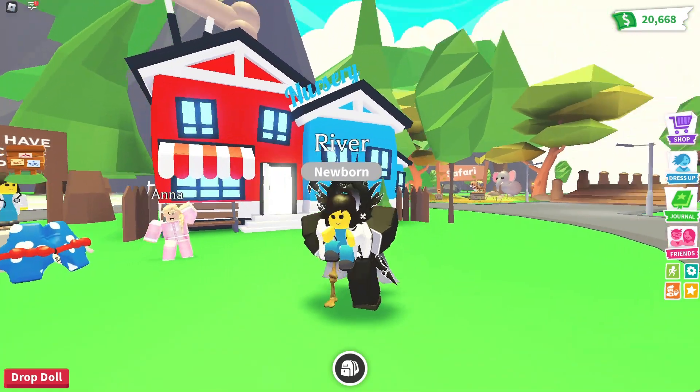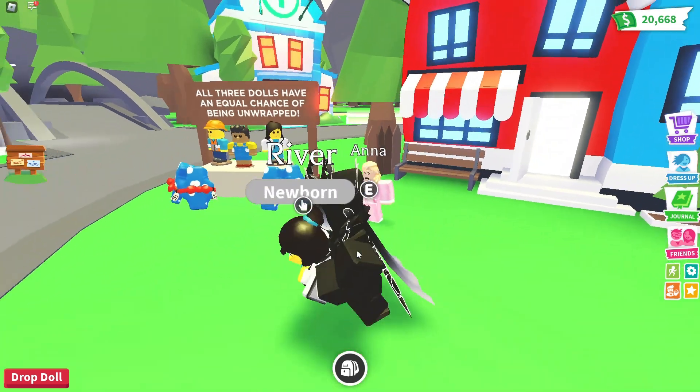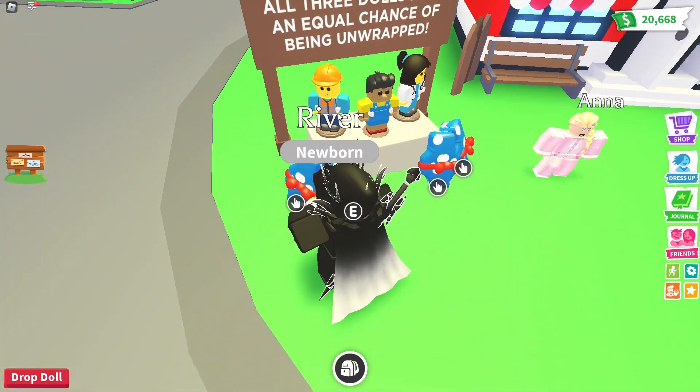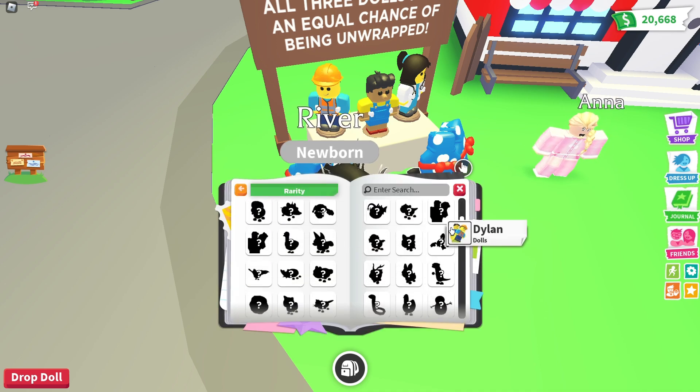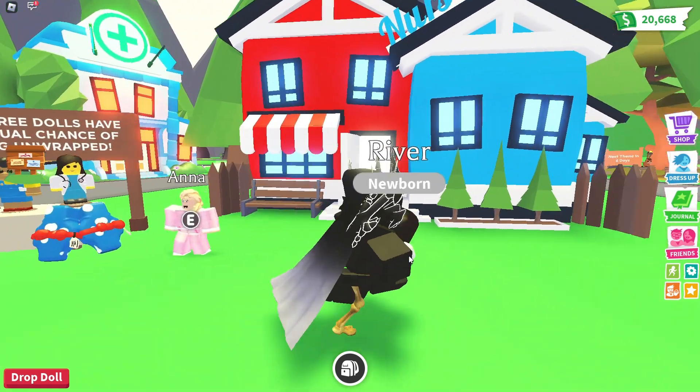We got River the doctor! So we hatched the River doll, which is the doctor. The other ones are Pinocchio the woodsman, and I can't remember the last guy's name — is it Davey or something? Dylan, okay, it's Dylan. Dylan's the other guy's name.